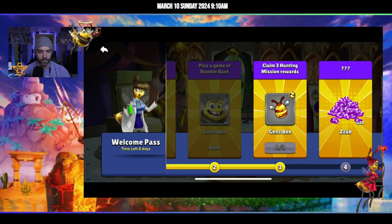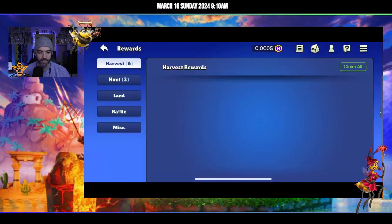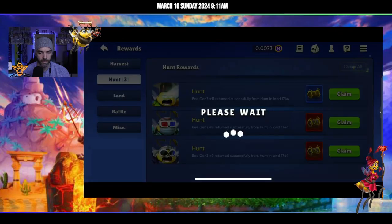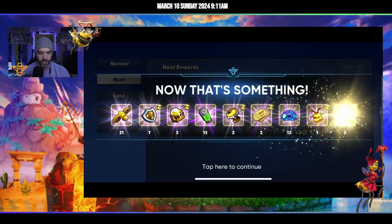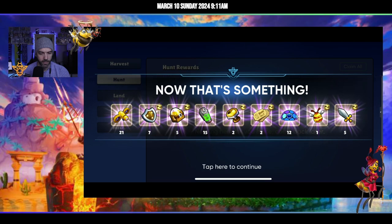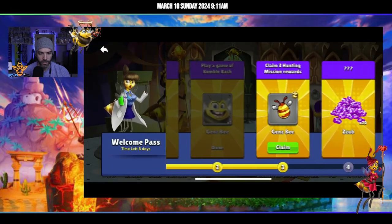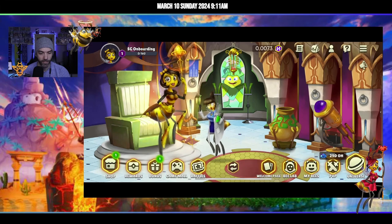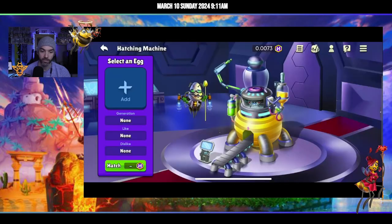Claim three hunting rewards — I think I had already done that yesterday, so that was my mistake. What did I get? Capacity queen upgrade shards and an egg! All right, cool. Continuing on — claim that, hatch an egg, that's what I just got. Let's go head to the B Lab for the hatching machine.